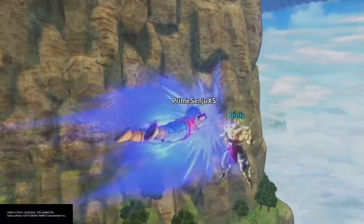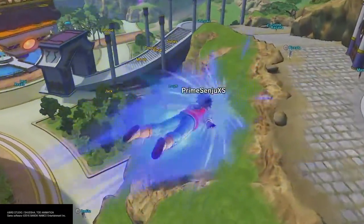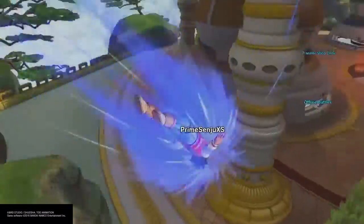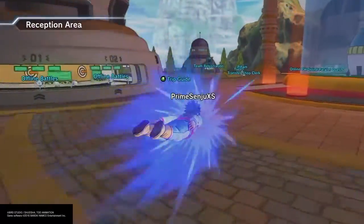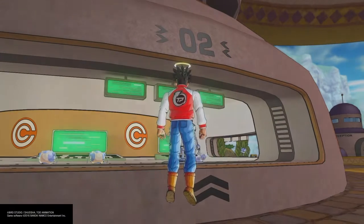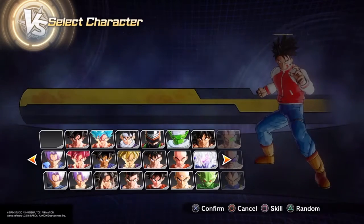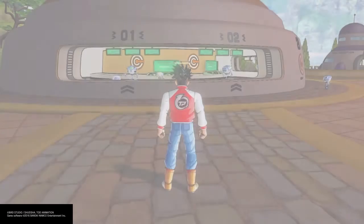So after that, what you want to do is go to the PQ area — this is to reload the screen. I find this faster than doing it any other way. If you go into a match and then exit out, it refreshes your whole screen. And when it refreshes, that's when you're actually going to see Broly as an instructor. I picked Training mode and just backed out so my whole screen could refresh.